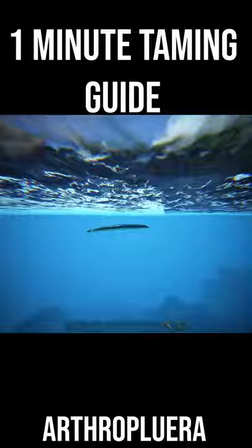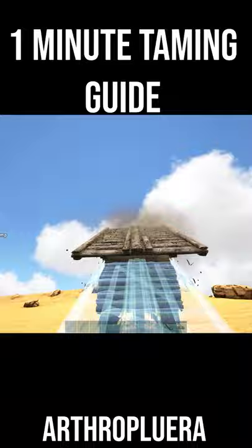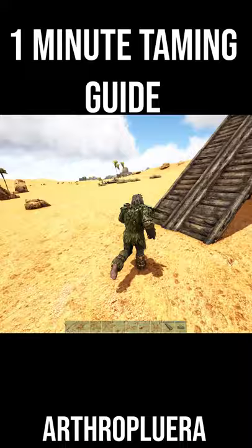If you haven't got something that will carry an Arthropluera, there's no need to worry. Instead, build yourself a one-by-one foundation with walls all around at two tiers high, then build a ramp leading up one side. Avoiding the Arthropluera's spit, walk up the ramp and jump over it so he falls into the trap — careful not to fall in yourself.